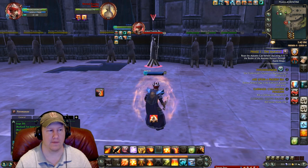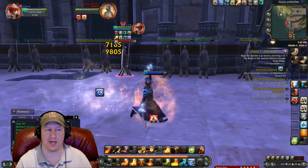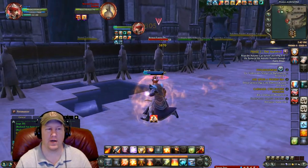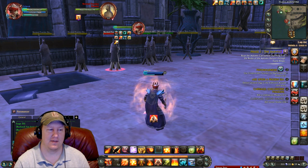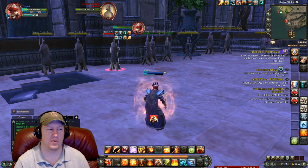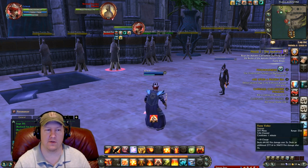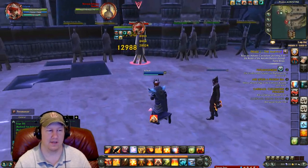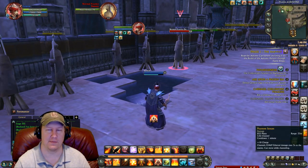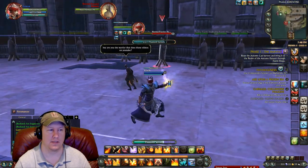Every time Cinder Burst procs — a really hard-hitting ability — the main spam will cast it every single time. Now we have a lot of cooldowns to really burst people down. One cooldown is Flame Volley, which you can cast while running. After that, I chose Phantom Stream as my level 65 mastery, so let's go ahead and cast that as well after Flame Volley is done.